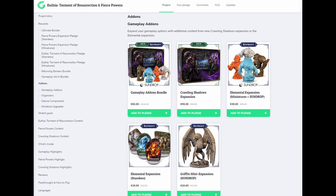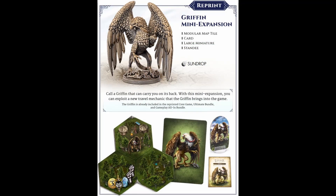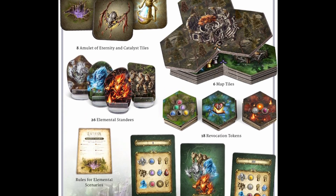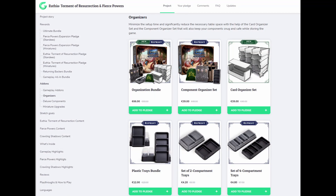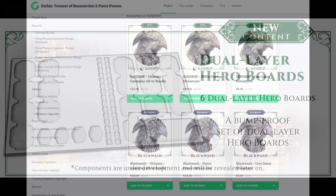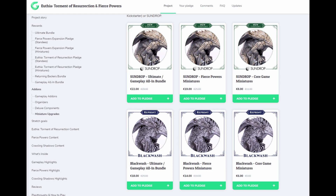The add-on section for this campaign is huge and you almost need a map to navigate it. I'm not going to run through each item individually, but I will point out a few things you might want or might miss. If you did not follow the campaign prior to launch and you don't have it, I'd suggest grabbing the Gryphon mini expansion — this little guy allows you to fly around the map from time to time and the mini looks awesome. He already comes in the reprint of the core game, the ultimate bundle, and the gameplay all-in. The Elementals expansion is from the original campaign and available in the add-ons if you need a copy — you can get it with minis and sundrop or standees. While the organizers section may seem a bit overkill, this game has a ton of components, so you'll want some way to keep them organized. In the deluxe components section, I'd say you want the double layered hero boards if you're not already getting them — these are really a must-have. Finally, don't ignore the sundrop section; these minis look great with sundrop and it can save you some personal agony if you have big dreams of painting everything.